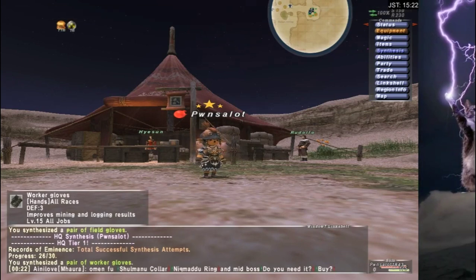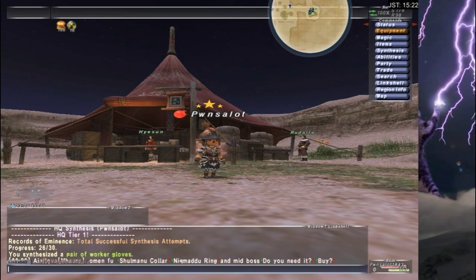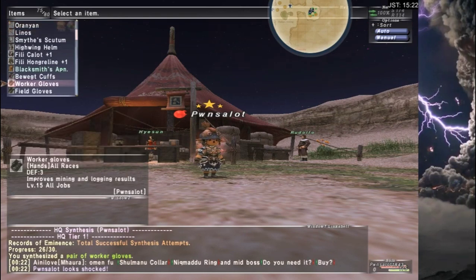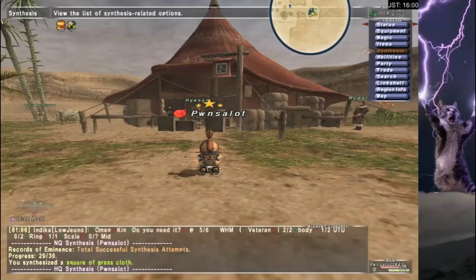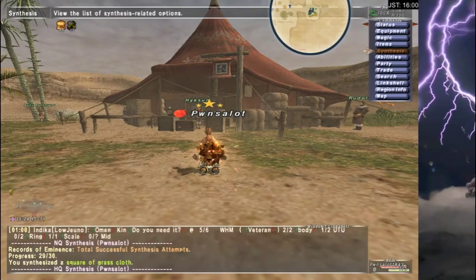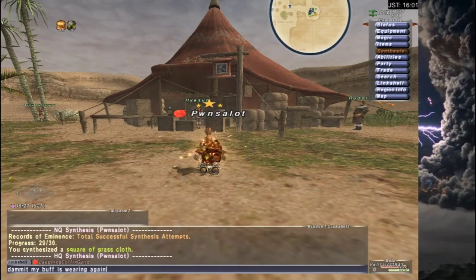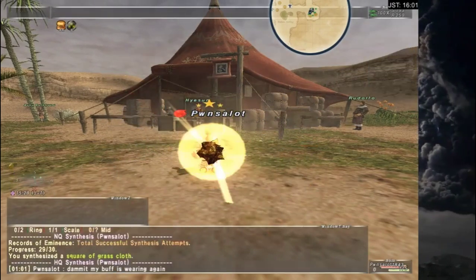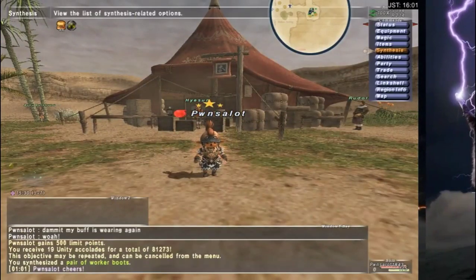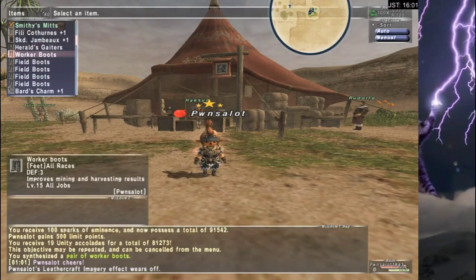It's really hard to farm this material, but I'll try. I'll get the worker gloves and the worker boots. When I HQ those, I'll try and sign them too so they look super duper sexy. So here's the worker gloves signed, and this is going to help me mine up the bismuth ores that I need. I need to get a whole lot of bismuth. I already have a body piece and a leg piece that will help me with mining. Worker boots signed - that took much longer than the worker gloves, but they're done.